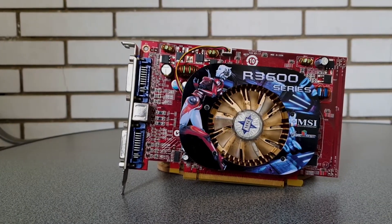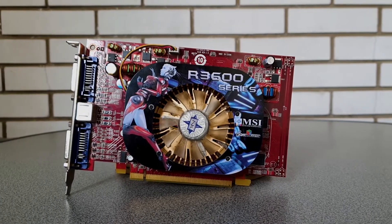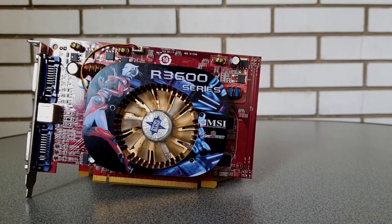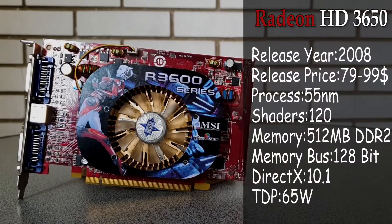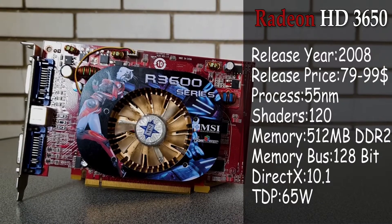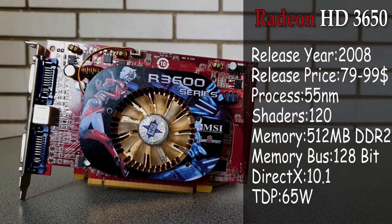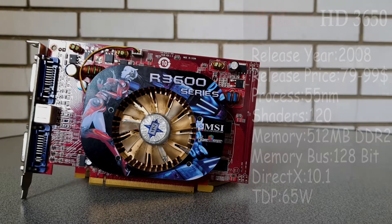The HD 3650 was released by ATI in January of 2008 and was mostly aimed at a market where you would look for a more powerful display adapter, rather than a gaming capable GPU. But nevertheless, it could run quite a few games at the time of release. But what about today, 13 years later, as we moved way beyond having a few hundred megabytes in our graphics cards — could you still have a decent retro gaming experience, and where would be the limits of this GPU?